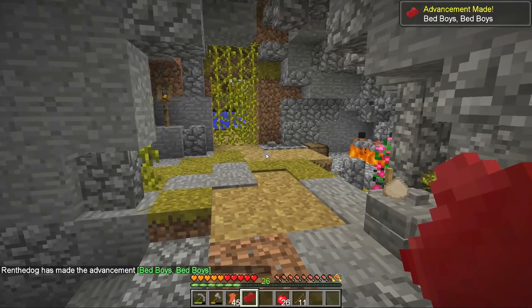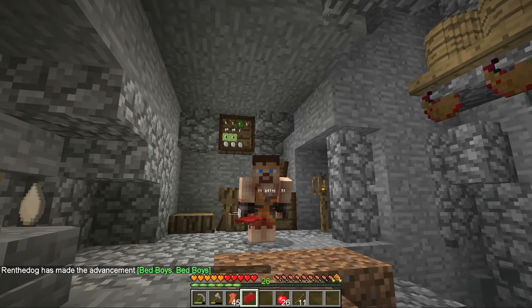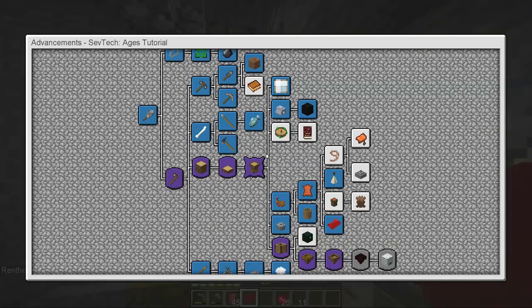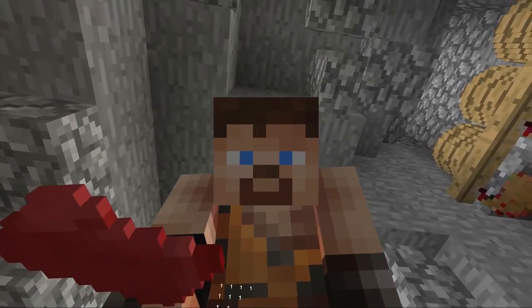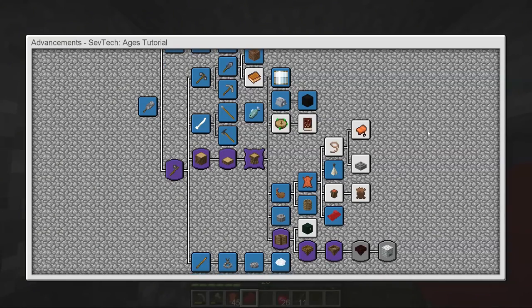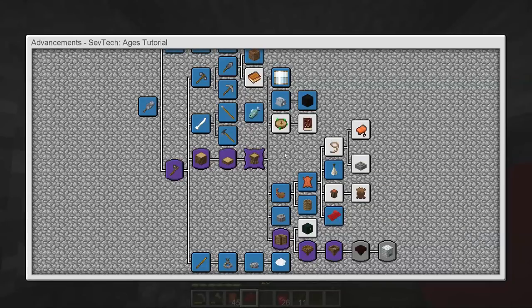Nice! The sleeping mat will allow you to sleep on the go — that's exactly what we need if we're going to go get ourselves some string. Perfect guys, absolutely perfect. I suppose now we can do the 'lost but now found' trade with the librarian — at least we can figure out what the librarian wants to trade with us. We do need to go get ourselves a bunch of string.